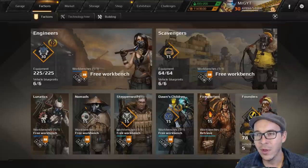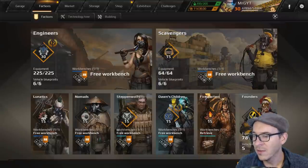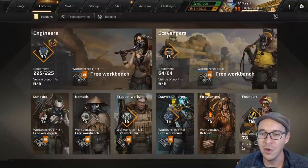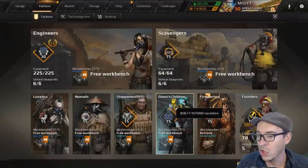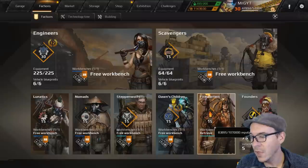Scavengers: heavy, everything heavy — big boys. Heavy parts but lots of hit points and lots of mass; you're going to use those on your big boy builds. Steppenwolf: best hit point to power score ratio in the game, some of the best looking parts in the whole game, but heavy parts — your heavy faction. Dawn's Children: your scientific looking faction with good size to weight to hit point ratios all around. Fire Starters: a little bit heavier than Lunatics with some really good parts for making hot rod stuff.